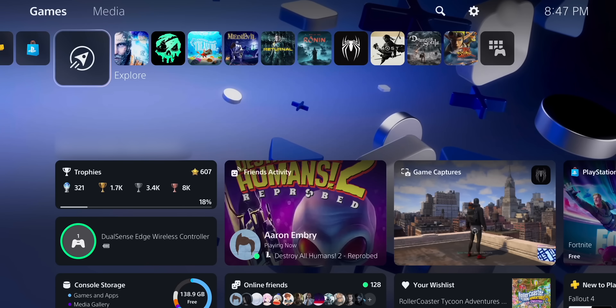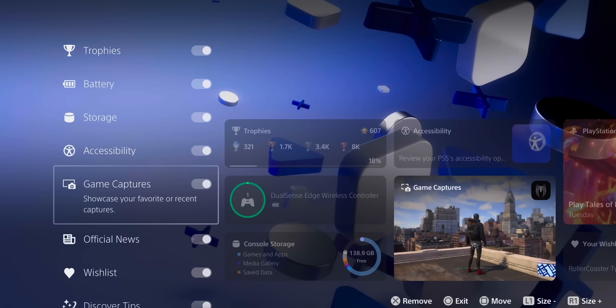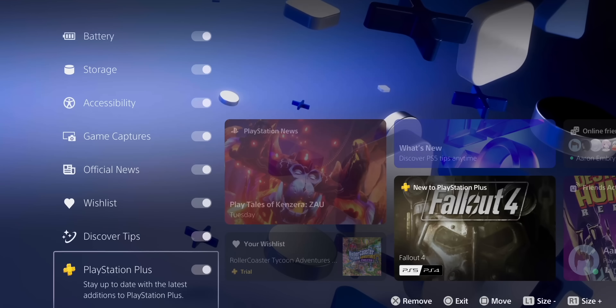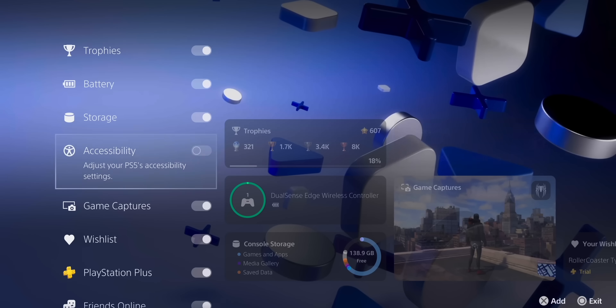Some of the things you can add to this new welcome screen include trophies, battery percentage, storage space — which is a big one — accessibility, game captures, PlayStation News, your wish list, discovery tips, PlayStation Plus friends online, friends activity, and your PlayStation Store. You can actually add a lot of stuff to this new welcome screen.